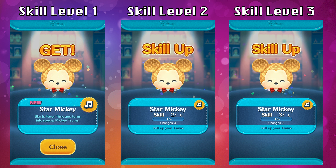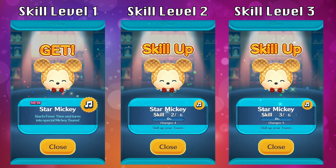I'm going to show you the game demonstration for skill level 1, 2, and 3. The major difference between all three skill levels is how many special Star Mickeys will show up on the screen. Skill level 1 gives a total of 3, skill level 2 gives 4, and skill level 3 gives 5.